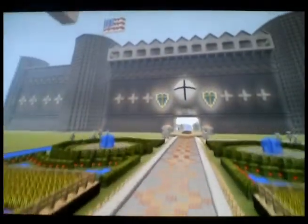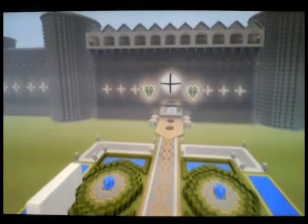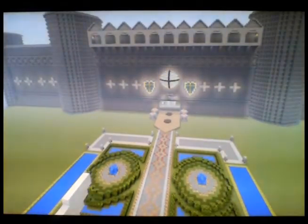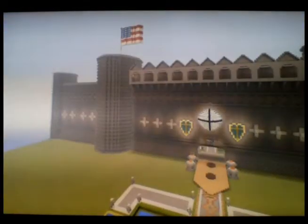This is the front of the castle wall — the ring around the kingdom. This is not the actual castle yet. I had some random stuff like that spruce wood slab design. You can see on the drawbridge, I just had that randomly, like the American flag, actually.